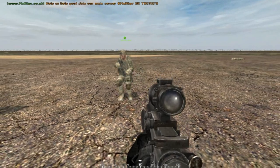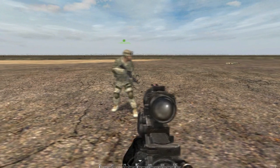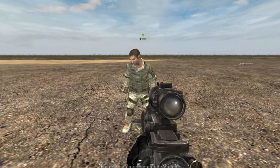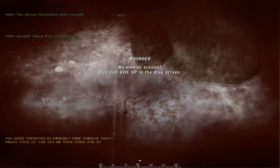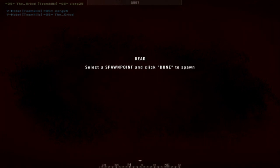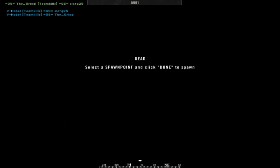Once you get revived, you have to stay alive for about a minute and thirty seconds to two minutes. If you get shot again before that time is up, you go dead-dead. The dead-dead screen means you can't get revived — you have to respawn. You can hit Caps Lock and then kit to choose a spawn point, or hit Enter to go straight to the spawn screen.